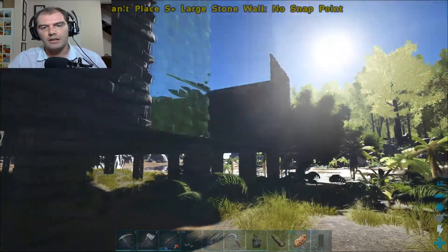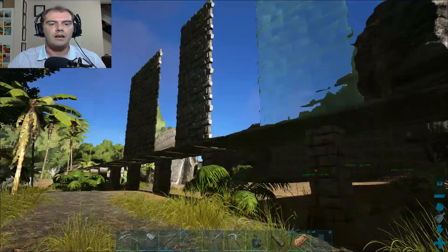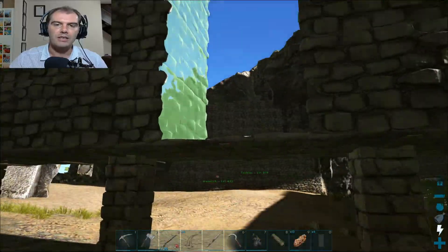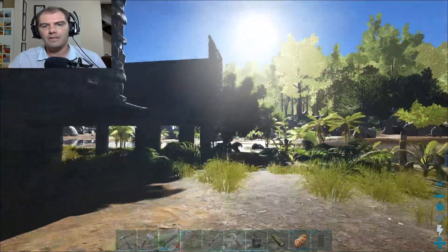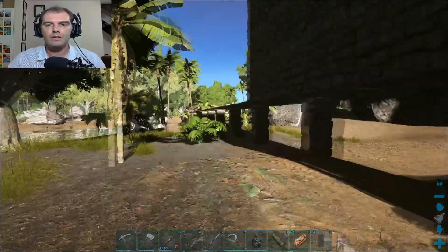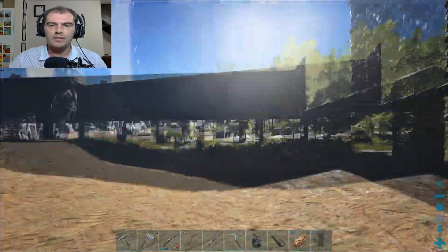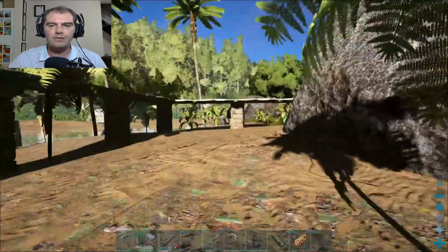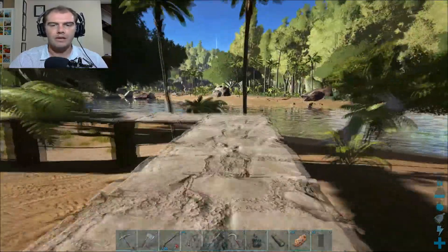We're gonna bring a behemoth gate there, on this side here. I thought you were gonna actually put the gate in the middle — nah, it can just be somewhere where it's accessible, it doesn't really have to go in the middle. All right, so those other two walls need to come down. Yes — you just pick them up. I need to get onto the platform first.